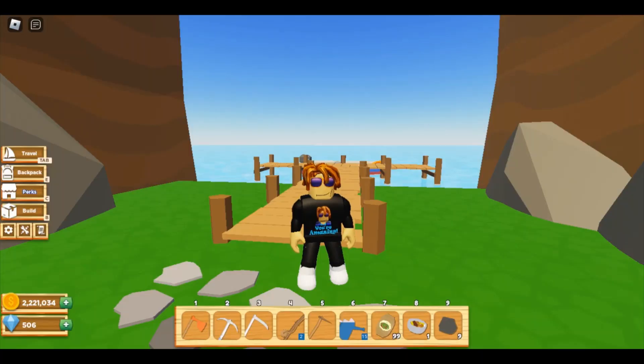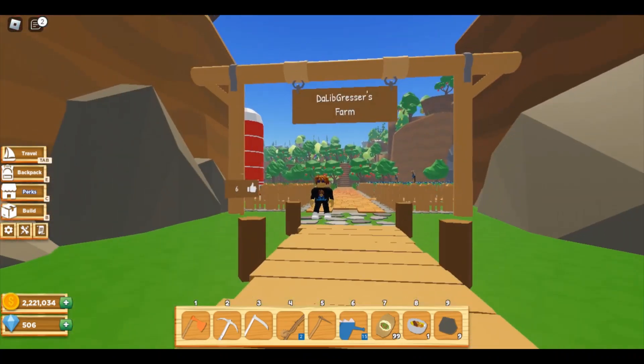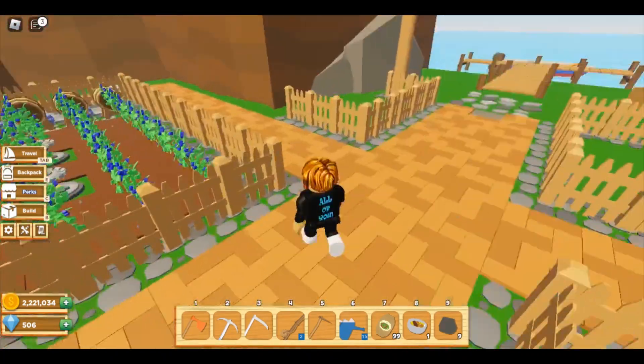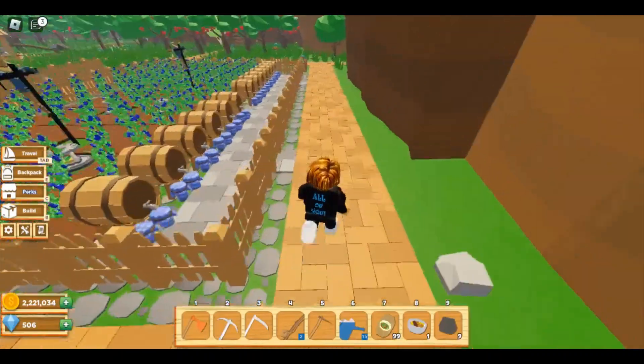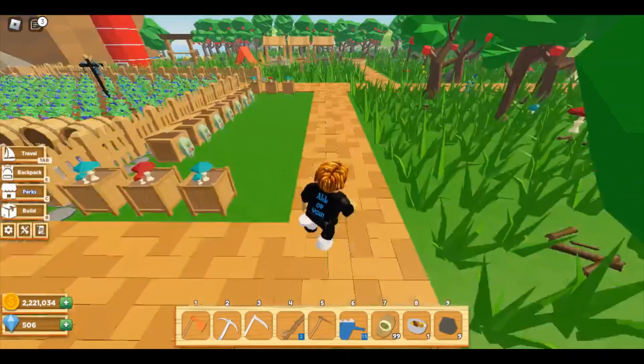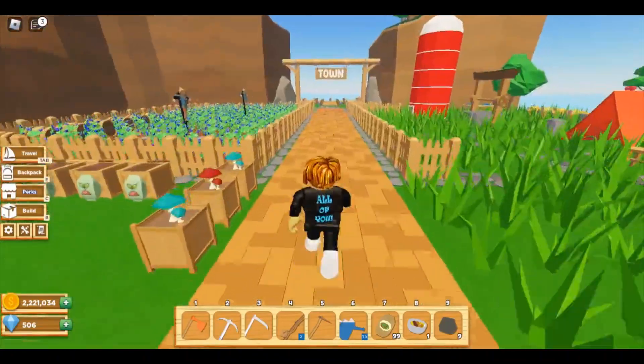Hey everybody, welcome back to Farmstead. I realized I didn't have the record going for the last 15 minutes, so we'll just start off showing you the base because it has changed a bit. When you first come in, you've got a nice little brick walkway, a blueberry patch with some blueberry preserve barrels, and some mushroom boxes with the fertilizing area.